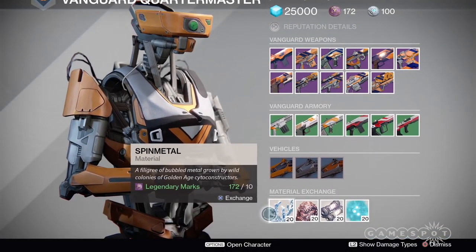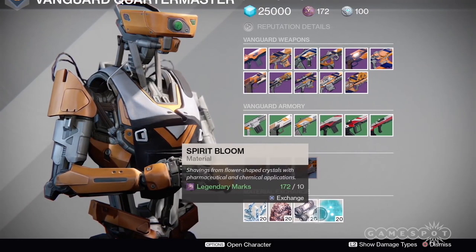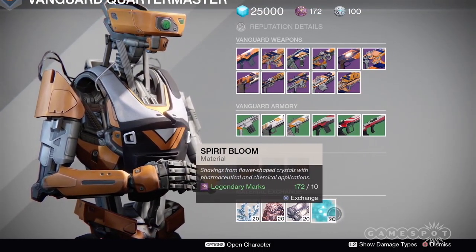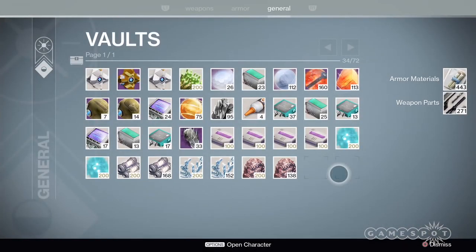Factions that will net you these items include the Future War Cult, Dead Orbit, New Monarchy, the Vanguard, the Crucible, the Gunsmith, Iron Banner, as well as the Queen's Wrath and the House of Judgment in the Reef.